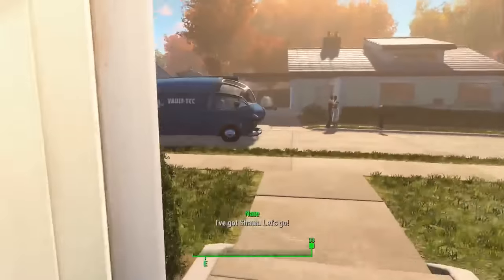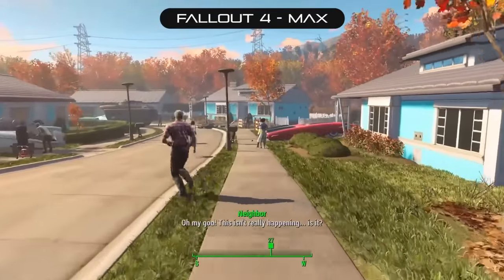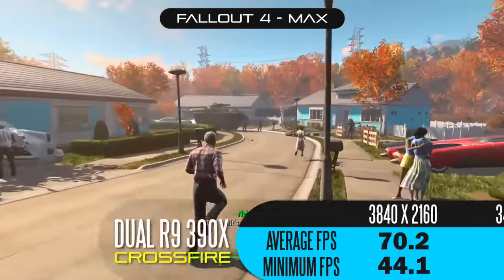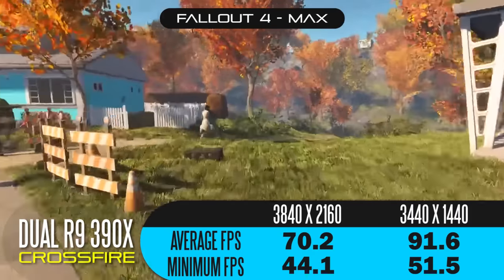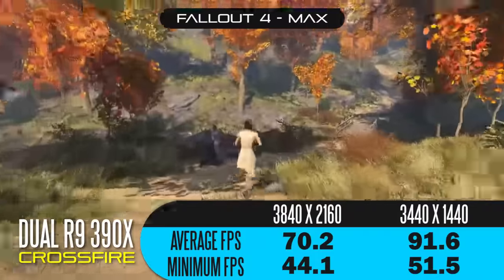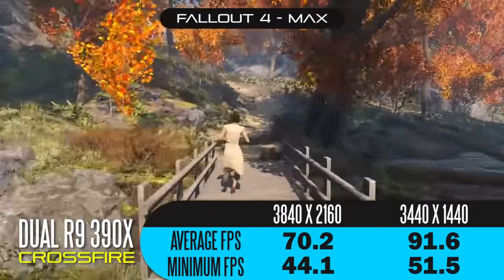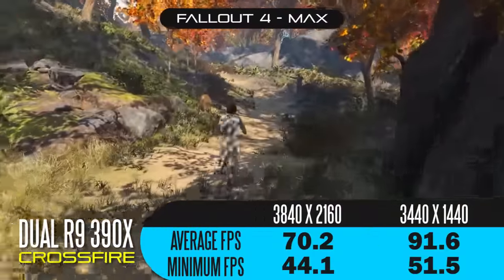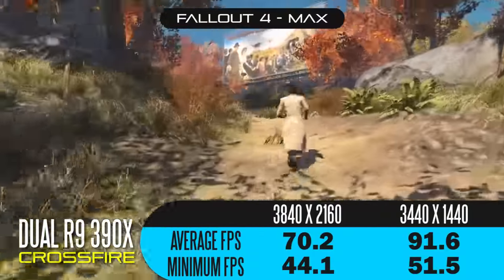Playing Fallout 4 is a completely different experience. Maxed out at full 4K resolution, you're getting an incredible 70.2 average frames per second, and 91.6 average frames per second at the ultra-widescreen resolution. Minimum frames per second are still solid — 44 at 4K and 51.5 at ultra-wide — so playing Fallout 4 on this system is definitely a treat.